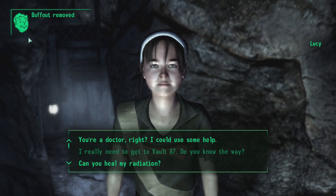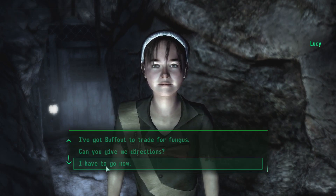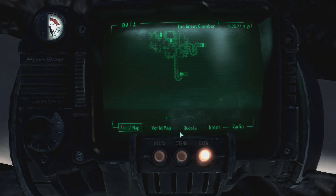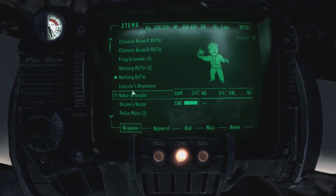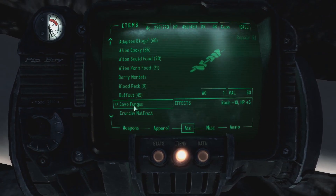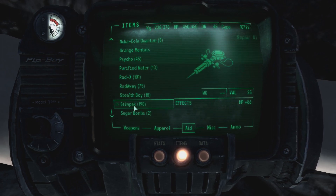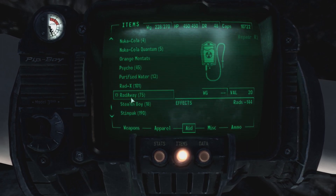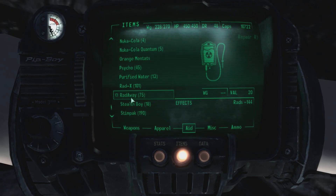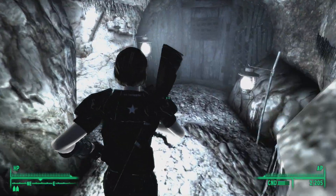Buffout removed, cave fungus added. Let me have a look at that fungus. Maybe I should trade more of it since I'm not really using the Buffout anyway. The fungus gives minus two radiation and plus five HP. Compared to Rad-Away that's rather weak, but still kind of useful I guess, though I'm not sure if I really need a lot of it.